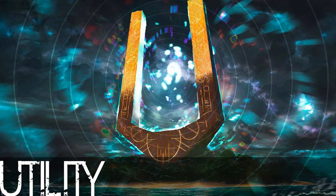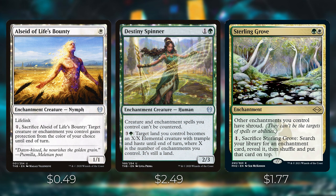For protection, Alcides of Life's Bounty lets you pay one and sacrifice it to give a target creature or enchantment you control protection from a color until end of turn. Destiny's Spinner ensures creature and enchantment spells you control can't be countered — it's gone up to $2.50 for an uncommon because it's so powerful. Sterling Grove, reprinted in Modern Horizons, gives other enchantments you control Shroud and can be sacrificed to search your library for an enchantment. Note that Shroud prevents you from targeting your own enchantments with auras, unlike Hexproof.